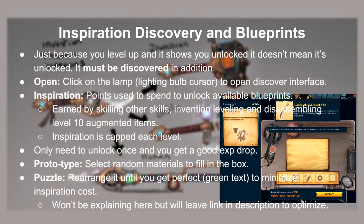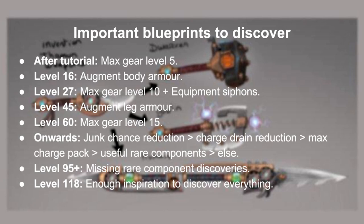You know how other skills level up and it gets unlocked automatically? However, with invention you must discover the blueprint as well. Simply open the interface by clicking the lightning icon on the workbench. Now there's an inspiration points system to spend to discover. When you discover a blueprint, you spend those points depending on how perfectly optimized the blueprint is. Basically you click on the blueprint and then prototype it, then rearrange it to its optimal order. Now normally people tend to discover every blueprint as they level up. However, not every blueprint comes in handy at the time of the level, so here's a recommended list on what to discover first.